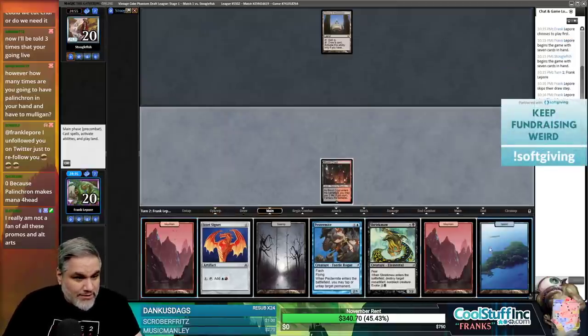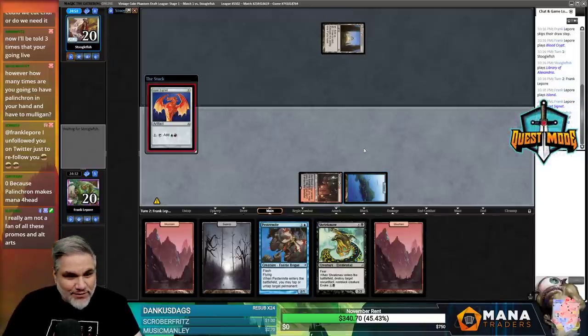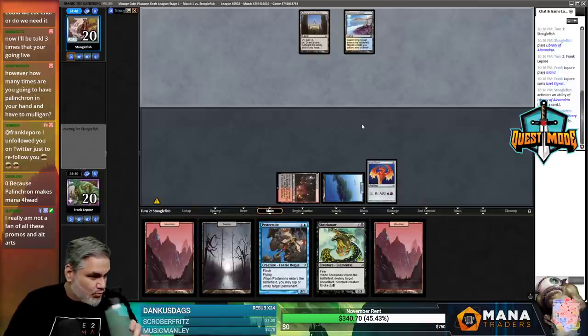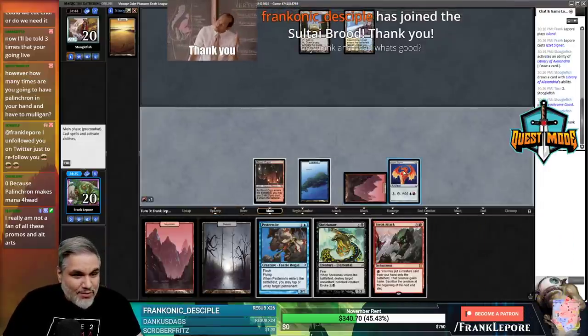Splinter Twin - dang it. There's a Library of Alexandria over here. I'll tap it in response - of course you will. I'm really not a fan of all these promos and alt arts... actually, I am. And there's literally none on the field right now, so stop complaining.